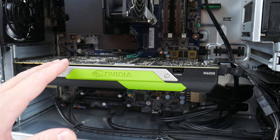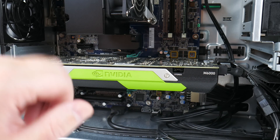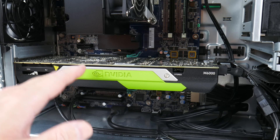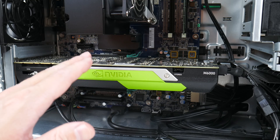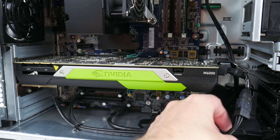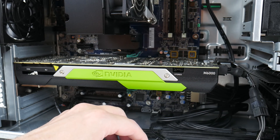The real highlight and the main reason I wanted this machine is the graphics card — the NVIDIA Quadro M6000. It's basically the workstation equivalent of the Titan X, which is a little bit faster than the GTX 980 Ti, and on top of that it has 12 GB of VRAM. It uses a single 8-pin power connector with an 8-pin to 6-pin adapter, and there's a second 6-pin connector so you can run some fairly capable video cards with this computer.